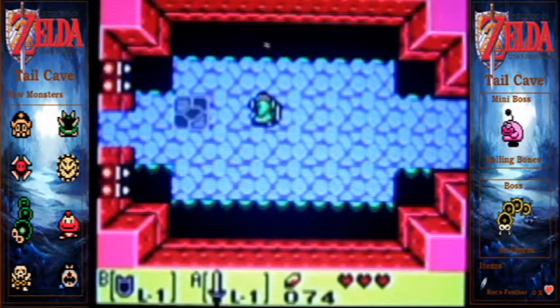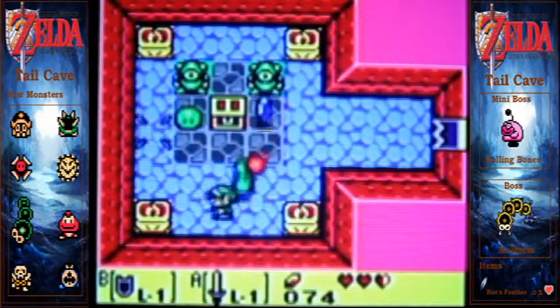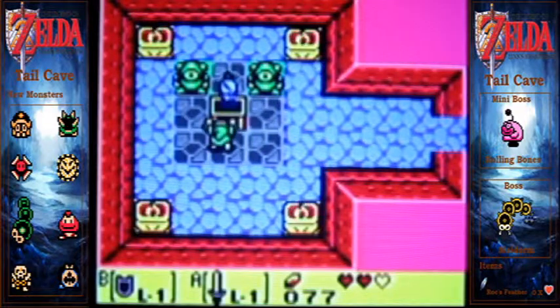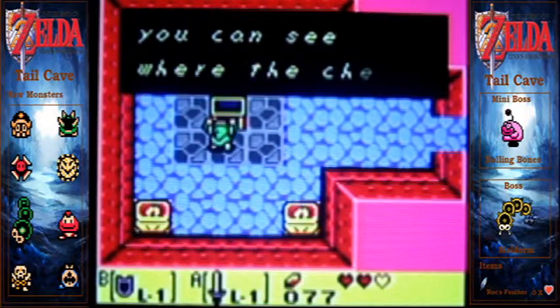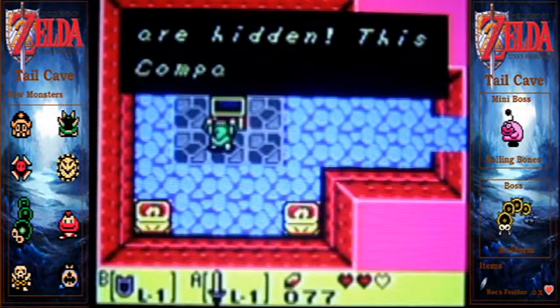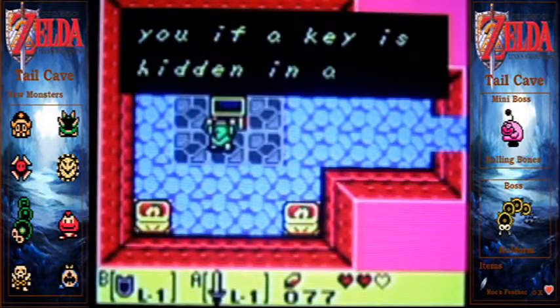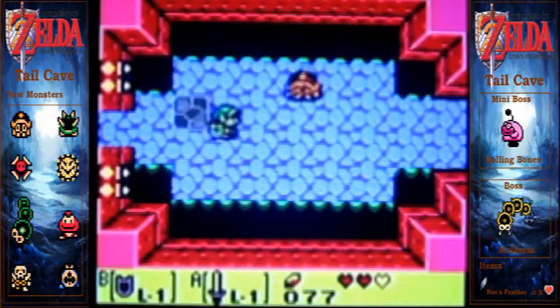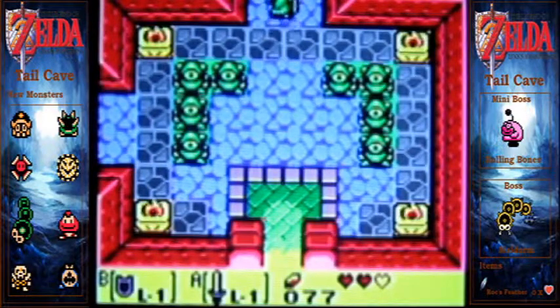There are new enemies called Hard Hat Beetles or something like that. When I stretch the overlays out they get really blurry and they kind of look ugly — especially the font. I've been searching around and messing with fonts but this is the best I can do. I hope it looks nice to you guys.